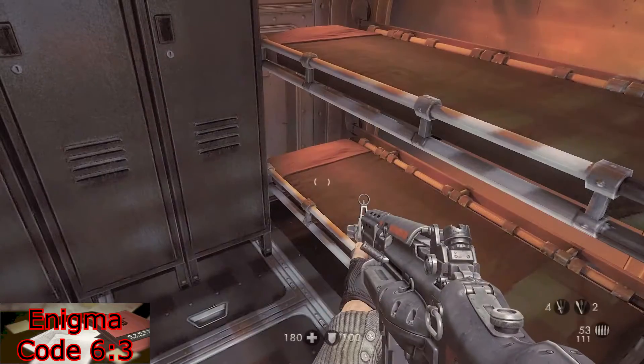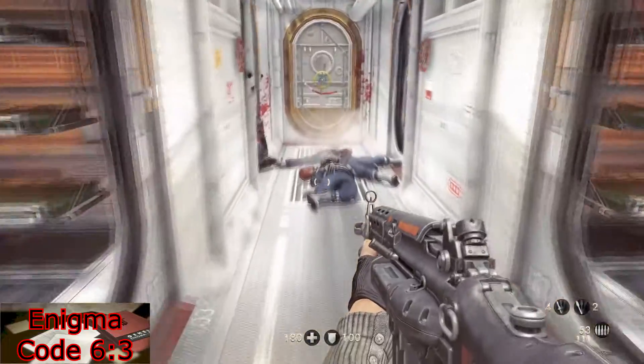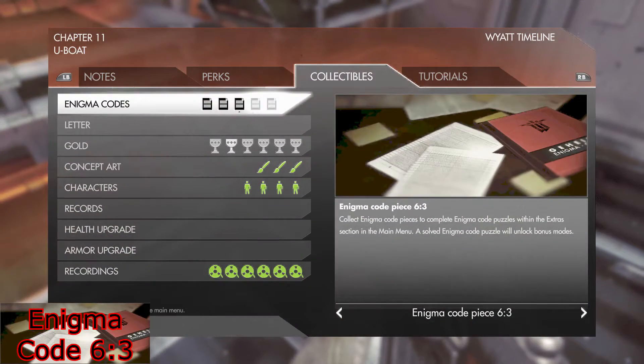For your next Enigma Code from the last one, head back out into the hallway, go down to the next door on your left, and just sitting on top of a little safe will be Enigma Code 6-3.